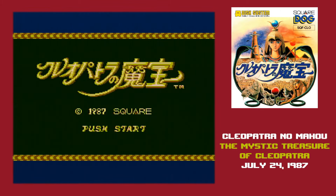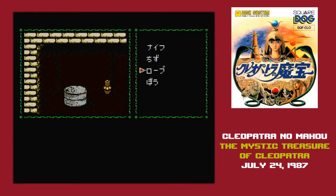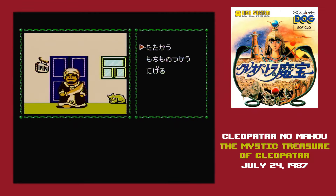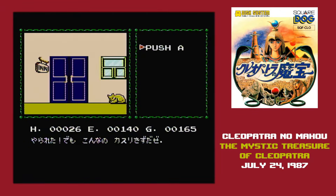To keep myself on schedule, I record about an hour of gameplay footage for every episode. In Cleopatra no Maho, I have about five minutes of actual progress in the game recorded, and 55 minutes of standing in one location fighting the same enemies over and over again. This one's rough.